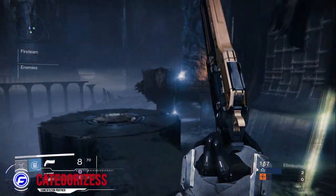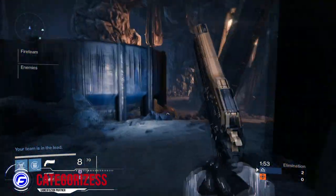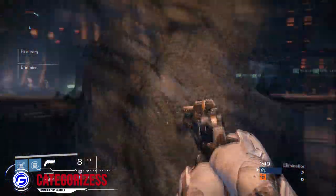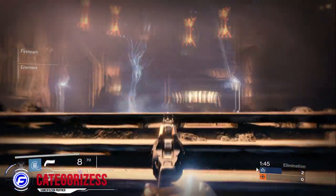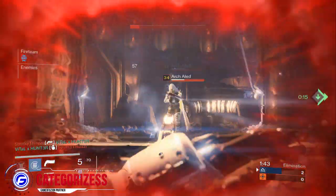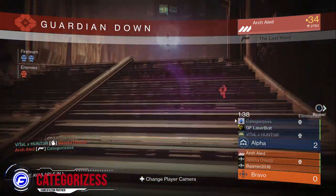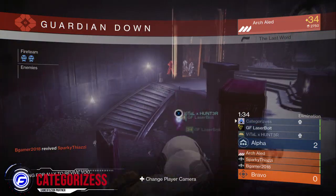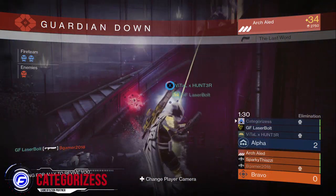On the opposite spawn, you'll probably see more people camp. The spawn we're on is more of a rush and push side. So the Last Word will be very useful on this side. On the other side, it might be helpful to use the Thorn, because there are a lot of hi-glitch spots you can use — like that lamp over there. I would primarily stick with the Last Word or Thorn if you want to sit back and camp, but I wouldn't really recommend camping.